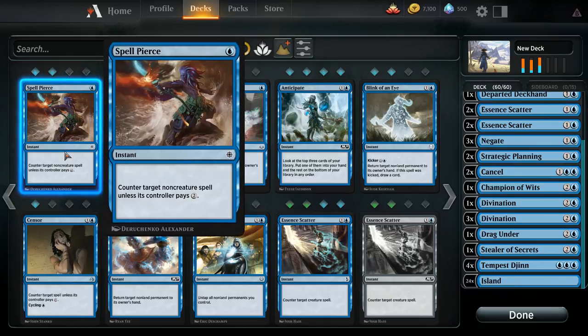An even better example is Spellpierce, which, similar to Negate, only counters target non-creature spells and costs one mana — but if the opponent pays two mana, Spellpierce doesn't do anything and the spell is cast anyway. So as you go down in mana, the counterspells become more and more conditional, but you can save more and more mana to cast more spells.